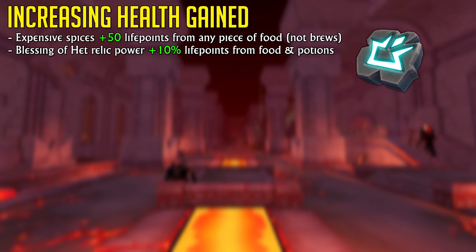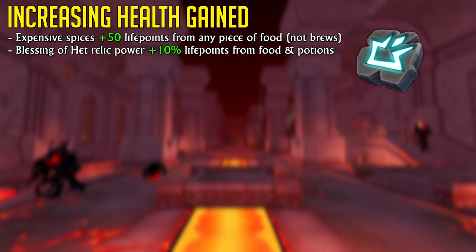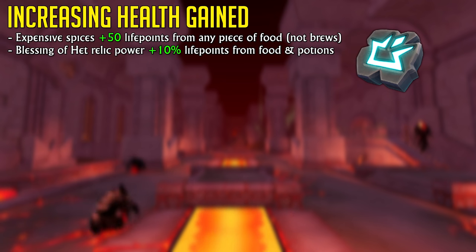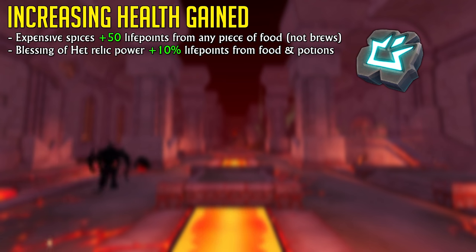You can increase the amount of health you gain from any bit of food in the game by using an item called expensive spices. This item is obtained from the 'Let Them Eat Pie' quest and can simply be placed in your inventory and will still work. You can also increase the amount of health you heal by using the Blessing of Het archaeology relic power, which is obtained from the 'Eyes of Het 2' mini quest.